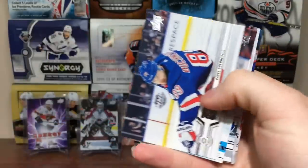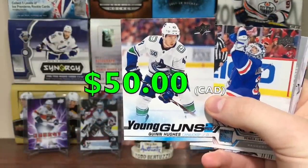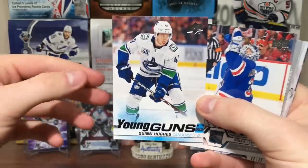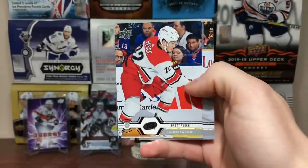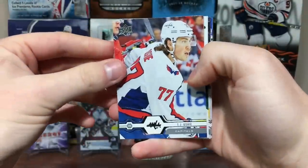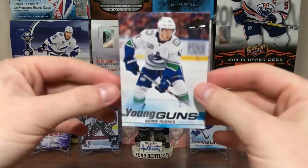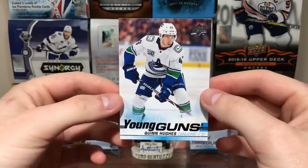Warren Foegele, Eric Gustafsson - and there we go, Pavel Buchnevich. And a Quinn Hughes Young Guns! Pretty freaking good, even though Vancouver's been struggling. I've pulled Jack and Quinn already this year. That kind of saves the retail right there. Even though two Young Guns isn't guaranteed. Final pack: TJ Oshie, Jason Zucker, Cam Fowler, Connor Hellebuck, Jacob Silverberg, Josh Morrissey, Henrik Borgstrom, Sam Bennett. The blaster's disappointing even though I pulled a really good Young Guns - the configuration sucks, there's no guarantee of two Young Guns.